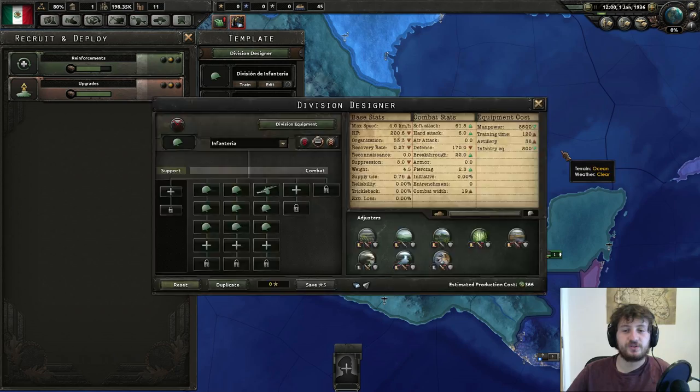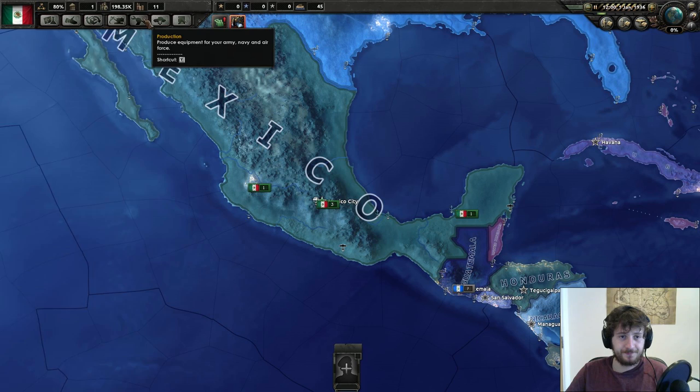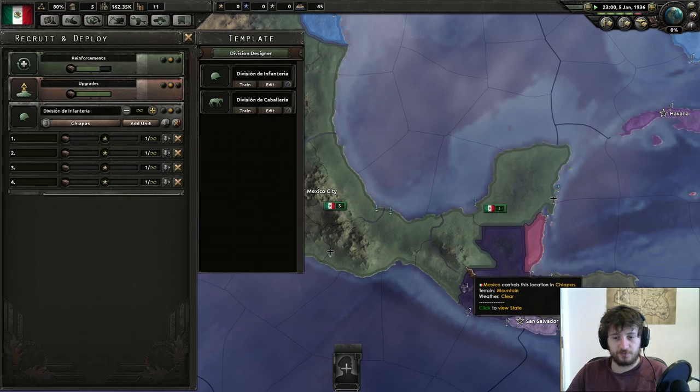You just set it up and essentially wait. We're now making 10 to a bajillion infantry equipment. I just realized I'm not actually training divisions, so I should definitely do that. I train four divisions and put them over here, so they join these guys in their push this way, which makes it a bit faster in terms of crushing these guys.